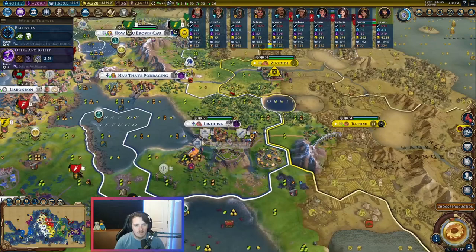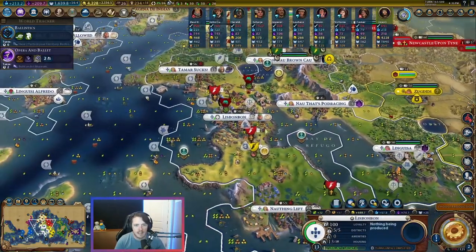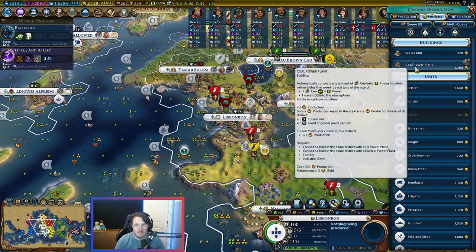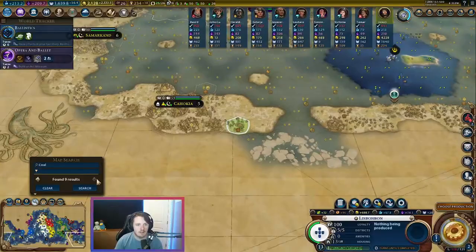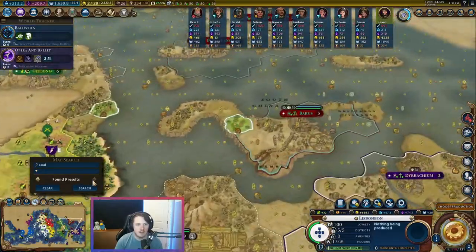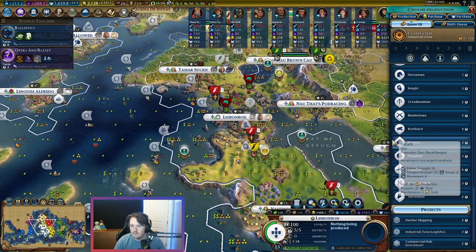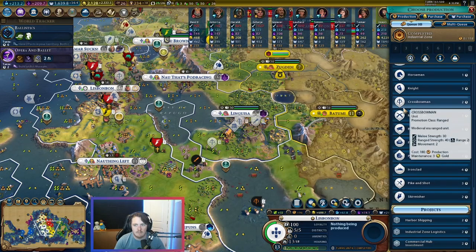We're pretty close to flight as well. Let's go for the field cannons though. Don't need Patala Palace — go straight for field cannons. Now we need two crossbows to mix together and some bombards. Buy the workshop, buy the factory, buy the coal power plant. How much coal can we get? You don't want to do this too early. Cahokia will give us some from Samarkand — so I don't want to buy the coal power plant yet because we don't have another way to get coal yet. Samarkand and Cahokia will give it to us one day.